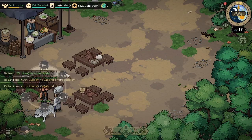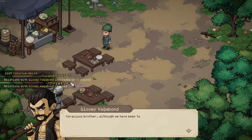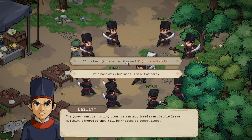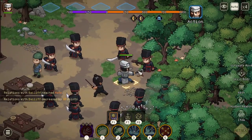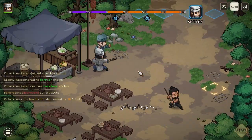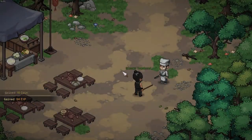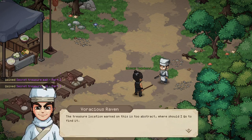He will introduce himself. Next you want to gift him some gifts to get his relation to 100 and then an event will take place. In this case he will be pursued by some bailiffs and you will help him out. Once you have completed the battle he will reward you — in this case with 3 secret treasure maps.